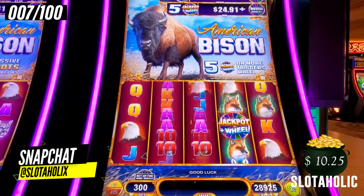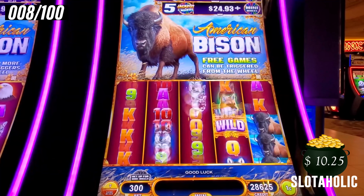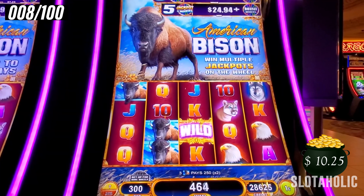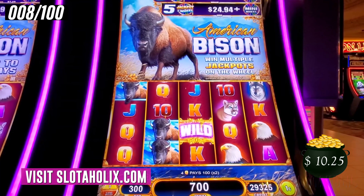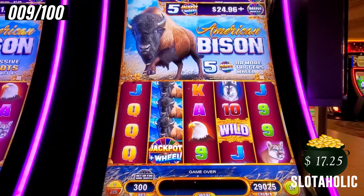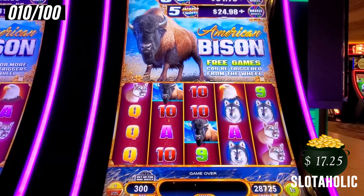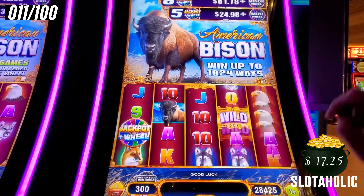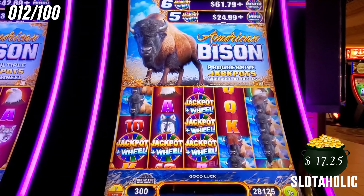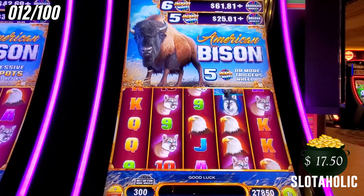Show me what you got — show everybody what you're capable of. There you go. For $3, three bison space — $2.50. We'll also take a look at the meter for the mini and the minor and all those jackpots up top to see how much they change within $300 in play.